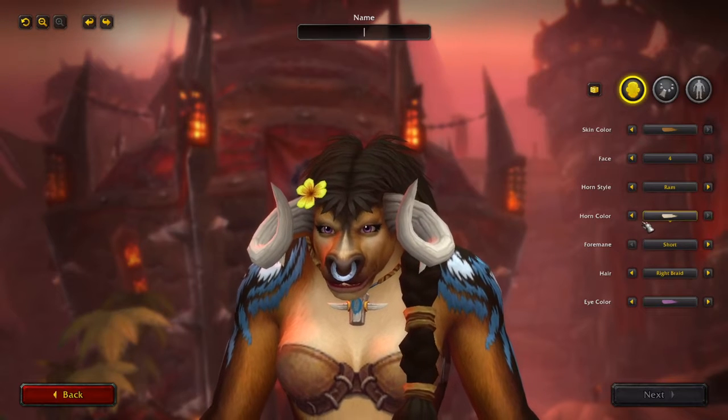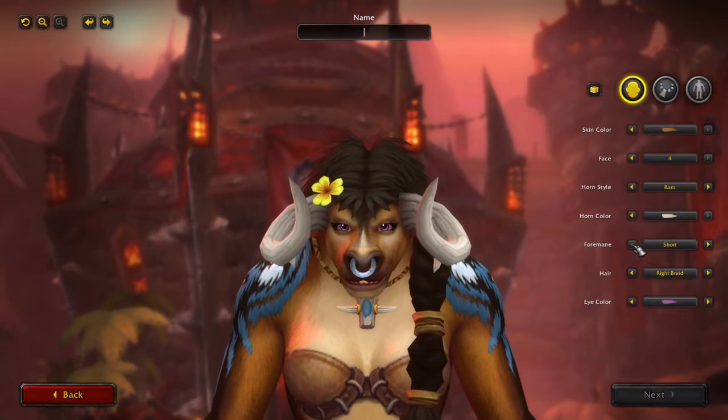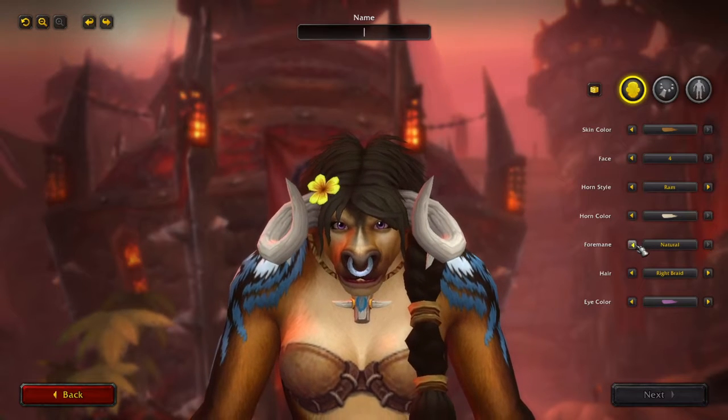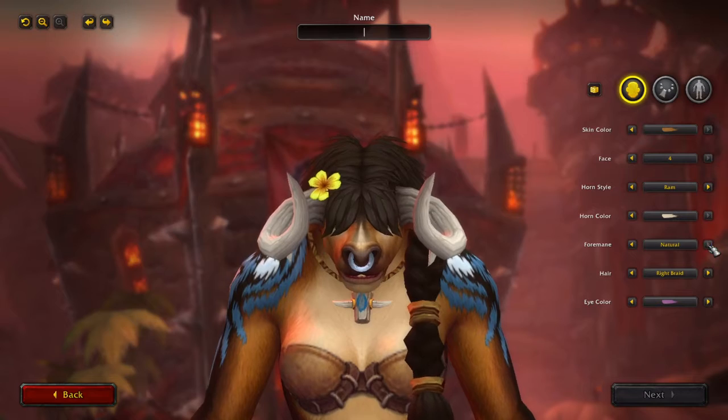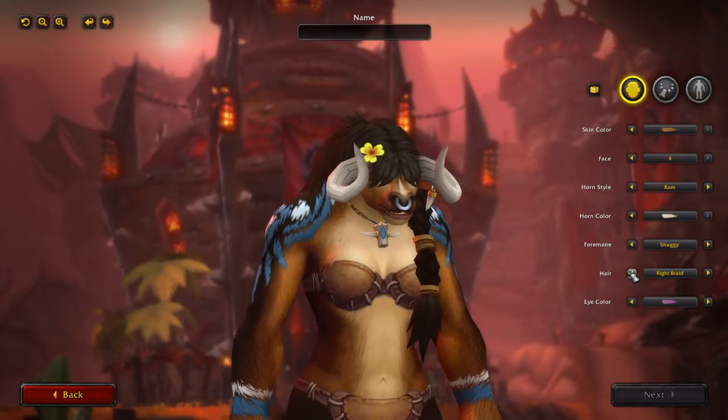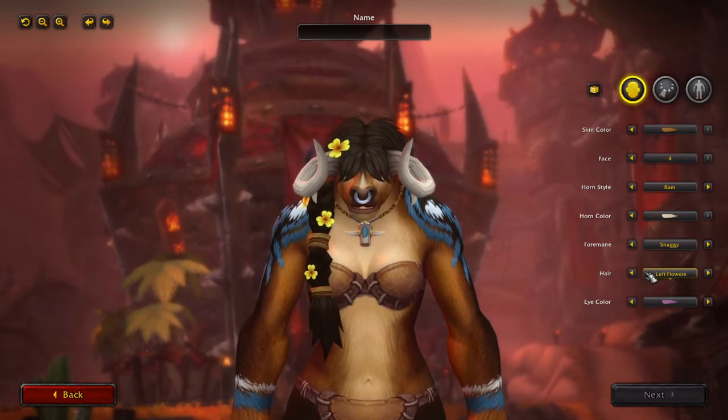What colour? I'll go for white. Hair - we want... Short. Shaggy. Or natural. I'll go for shaggy, I like that.